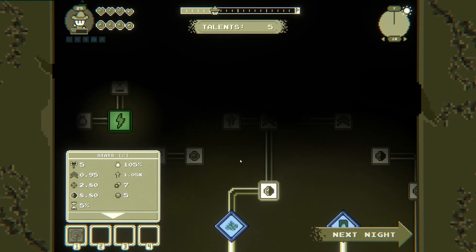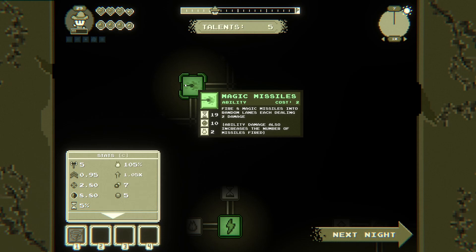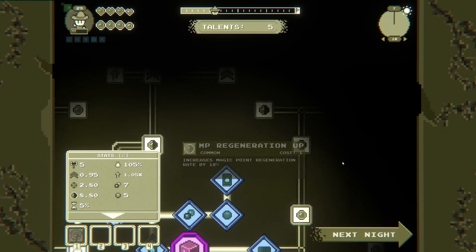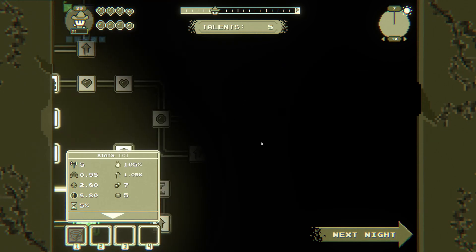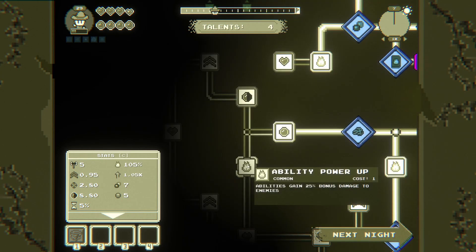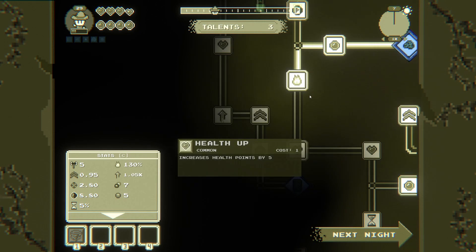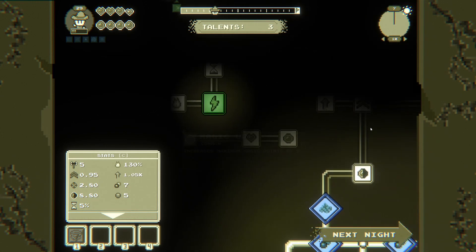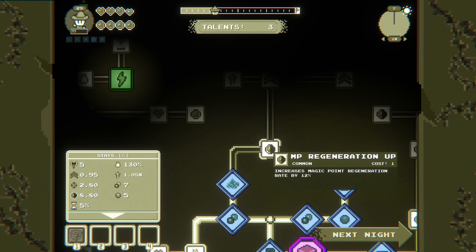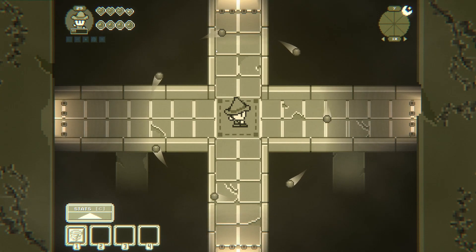We've got to try — actually I do have to go this way. Magic missiles — fires 8 magic missiles into random lanes each dealing 2 damage, and ability damage also increases the number of missiles fired. Let's go this way then. Inspiring knowledge — on level up restore 5 health points. We don't get hit much. More regen. If something sped them up you'd be insane.